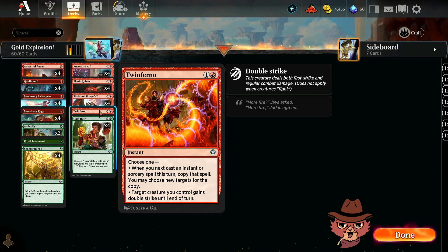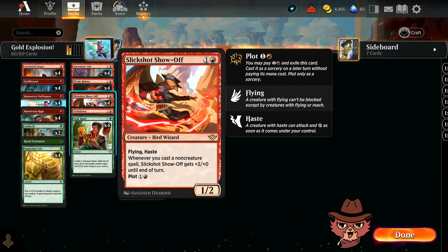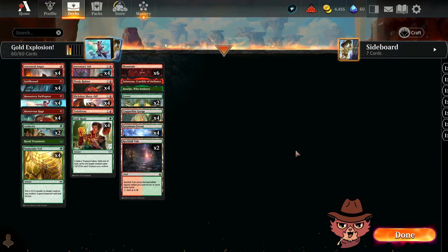Twin Inferno still requires an amount of explosion on the board. When you cast your next instant or sorcery spell this turn, you either copy that spell and may choose new targets, or target creature you control gains double strike — which of course is going to be really good on the Slick Shot Show Off. This is actually a janky version of Gruul as we're just trying out Gold Rush and doing something fancy with it.